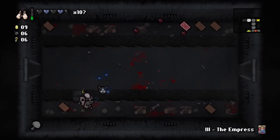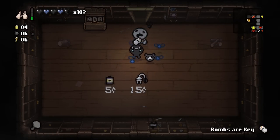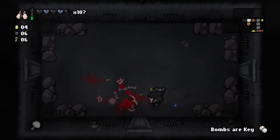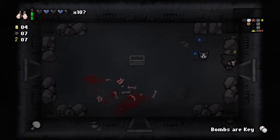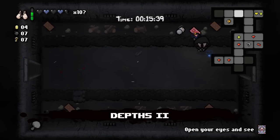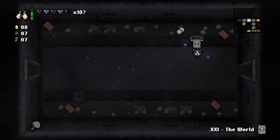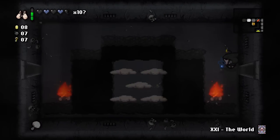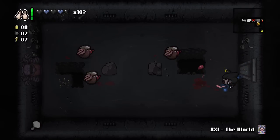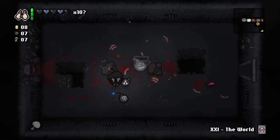You can get enemies out of skull rocks but you also get black hearts every once in a while. The Hermit card allows us to go directly to the shop without any keys whatsoever. Bombs are Keys is not going to be very useful considering I have six of each. Let's just juggle along everything we have in the way of cards — Four of Diamonds might be useful since it doubles our money. The Moon lets you go to the secret room. I'll use the World card on the next floor to see where the secret room will be hidden.